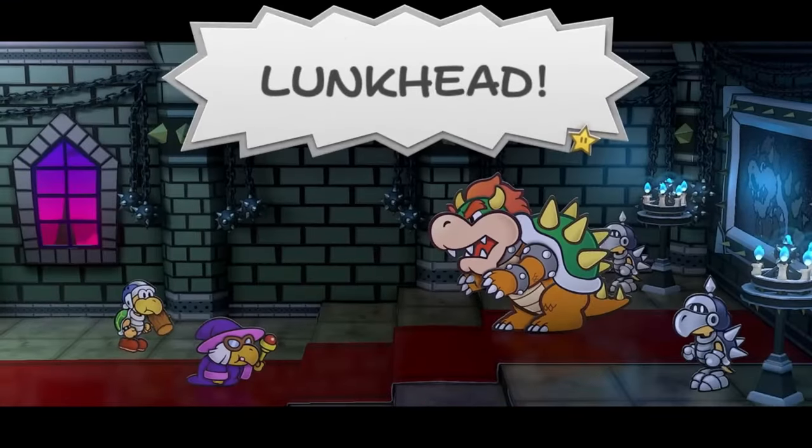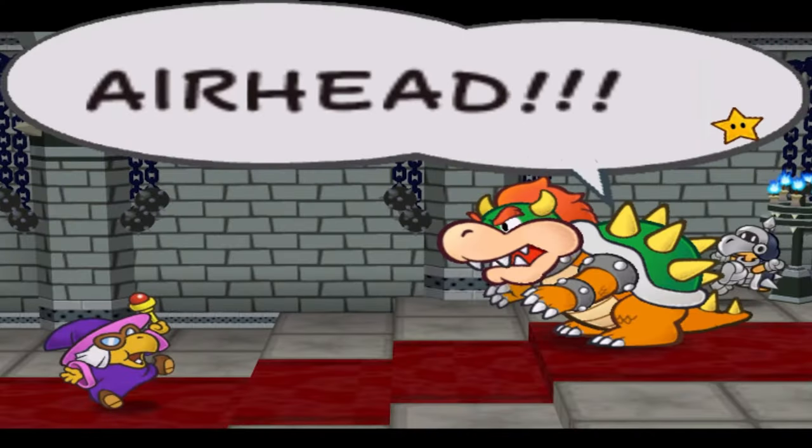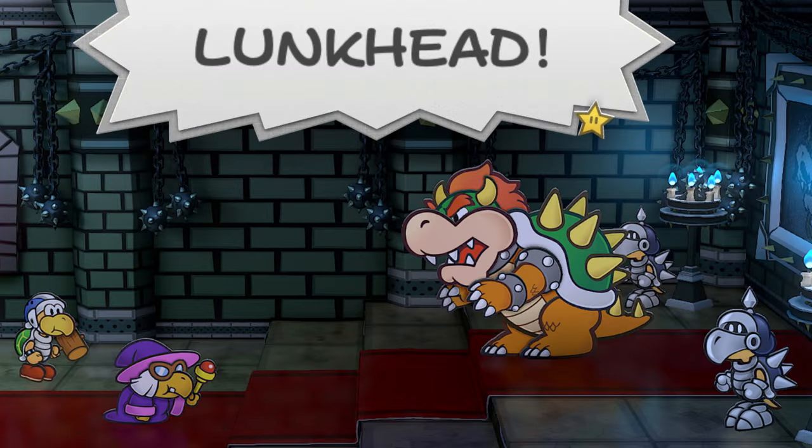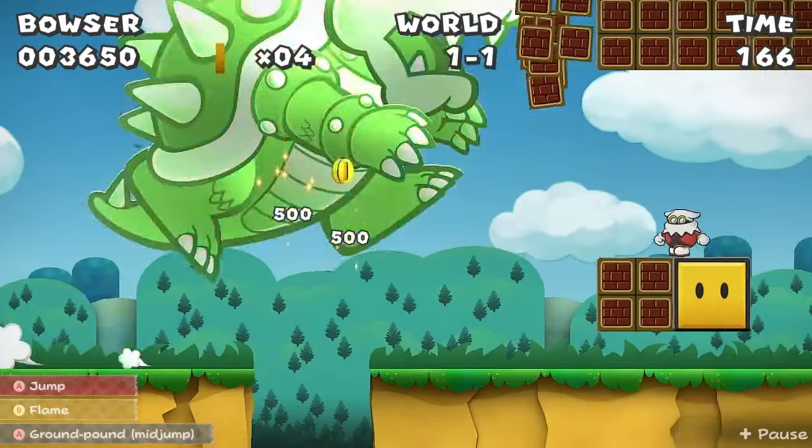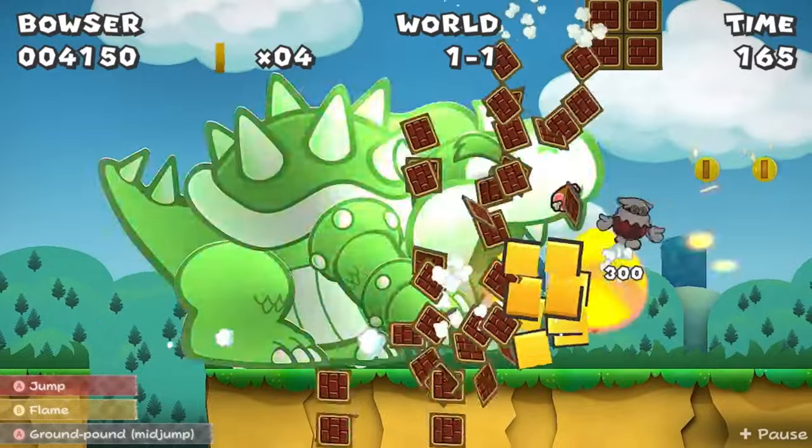When we see what Bowser's up to, Bowser now says 'Lunkhead' instead of 'Airhead.' The reason is probably because Airhead is copyrighted by the candy company Airheads, which is mediocre, and to avoid any possible infringement they just changed it to be safe. For the Bowser level sections, we can see the controls at the bottom left, which is a nice quality of life feature.